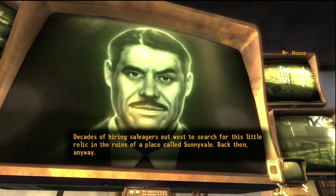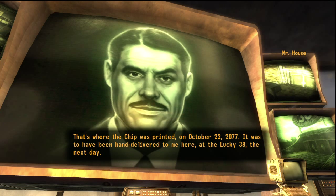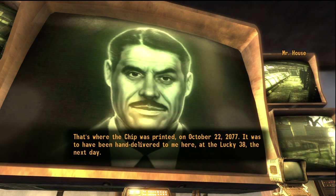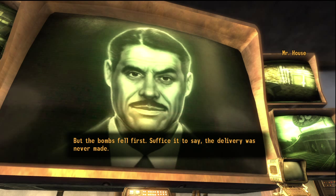Decades of hiring salvagers out west to search for this little relic in the ruins of a place called Sunnyvale. That's where the chip was printed — on October 22nd, 2077. It was to have been hand-delivered to me here at the Lucky 38 the next day. But the bombs fell first. Suffice it to say, the delivery was never made.